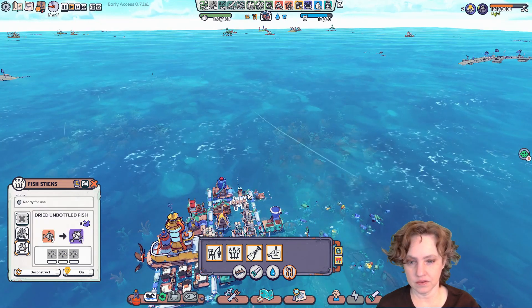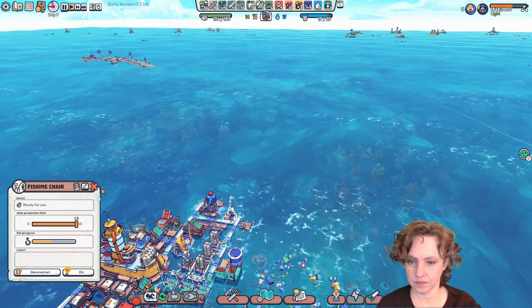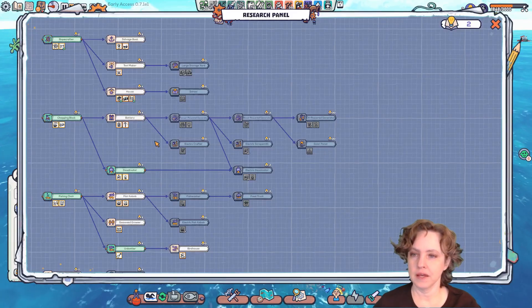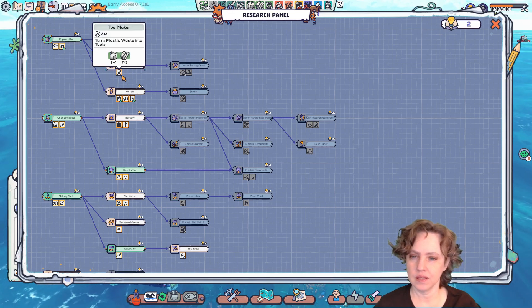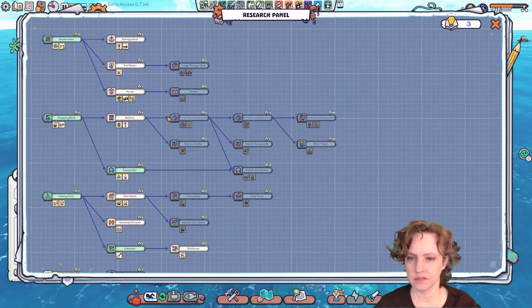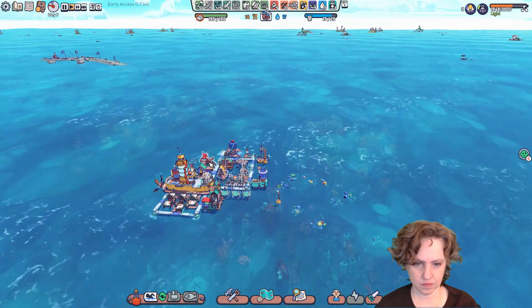We only want dried unbottled fish. So it's now safe to turn on the fishing. We also have the ability to select a new research. I'm leaning towards the scavenge salvage boat here. Oh, the toolmaker — yeah, maybe we need that. Because we can't get any metal right now, which is kind of what we need next, so we can start doing this stuff. I think we need metal for this stuff. Okay, toolmaker.